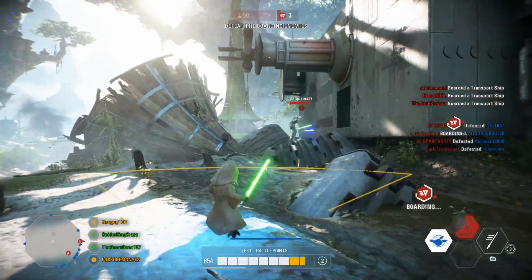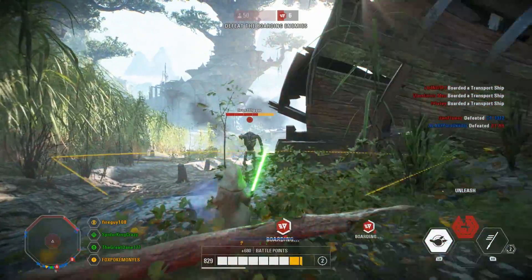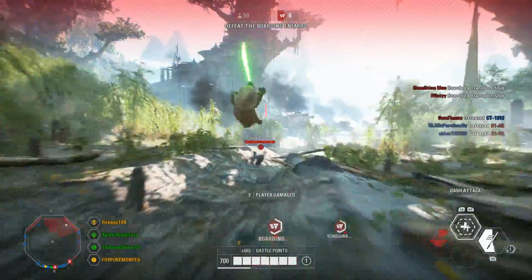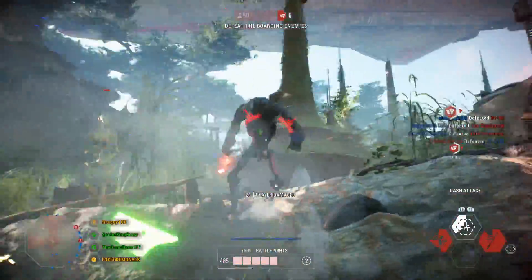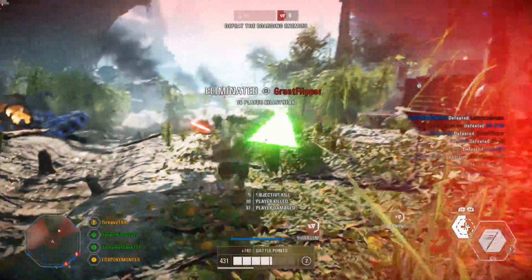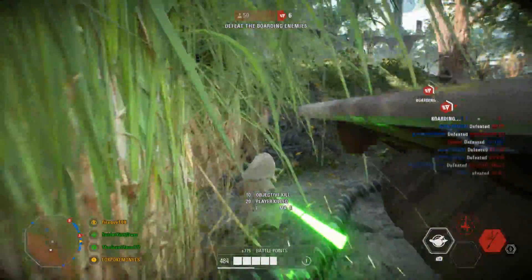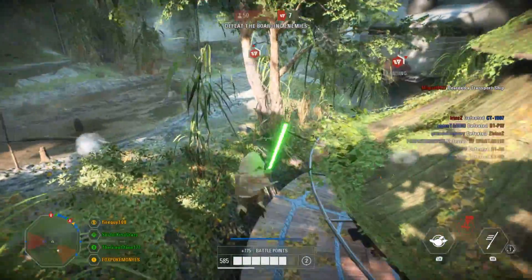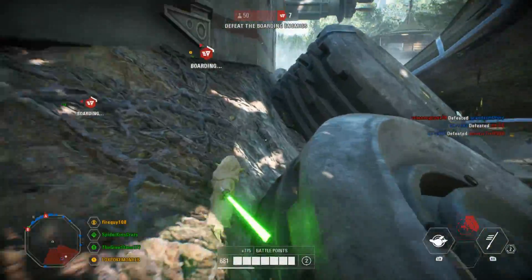I do like the changes made to this map. They've added separatist markings to some of the crashed vehicles, which differentiates this mode from Galactic Assault, and it looks a bit different from the Galactic Assault version. I like how there's a turbo tank in the middle of the map with a control point in it. There are some nice things going on with Kashyyyk, but I'd definitely say it's the weakest.